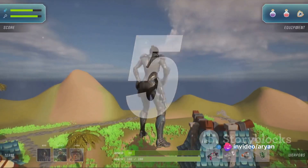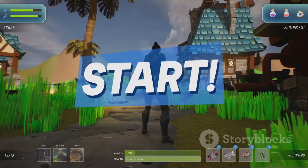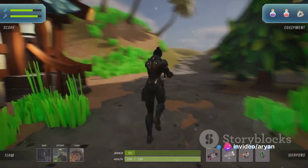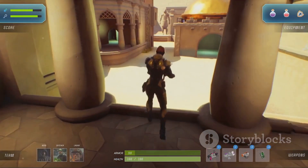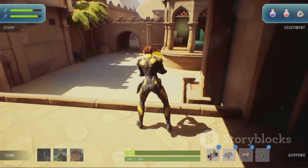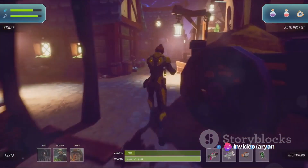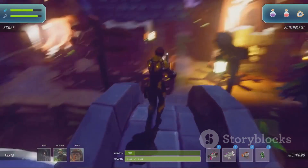Let's delve deeper into the strategic aspects of Tower Defense Simulator. The game revolves around smart resource management, effective tower placement, and upgrading towers to maximize efficiency. We'll be demonstrating some strategic gameplay. First, focus on how to effectively manage resources — as a rule of thumb, it's crucial to not spend all your resources at once. Instead, save them for important upgrades and emergency situations. Next, let's talk about tower placement. Placing your towers effectively can make or break your game. Try to place your towers in areas where they can cover the most ground — corners, choke points, and high ground are usually the best spots.